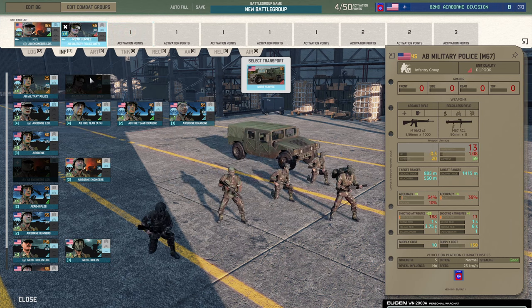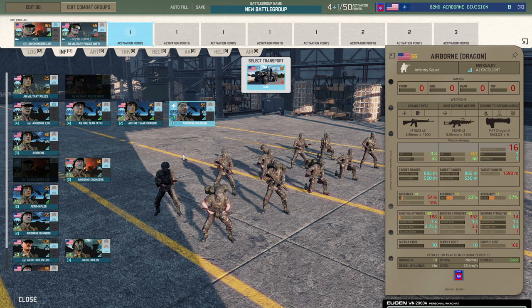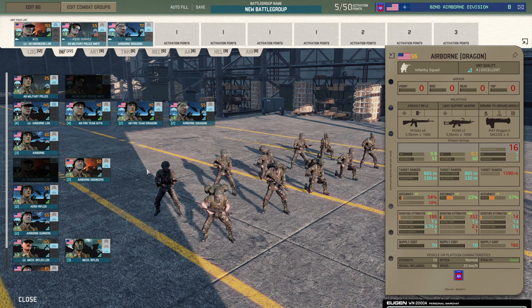What you've got to remember is that the military police with the M67 recoilless rifle also only have a 5-man squad, just bear that in mind. At the moment there is a problem in the game that infantry are melting again because something's been reverted accidentally, we think. Now you've got the Airborne Dragons — they get a Dragon, two M249s, and they're a 10-man squad coming in a truck. We're going to add them because that gives us some more long-range anti-tank. Dragons aren't the best thing in the game but they are long range and they can scare someone off.